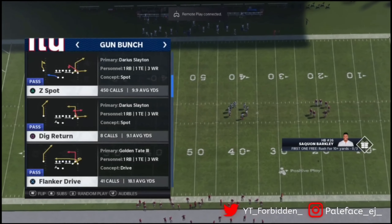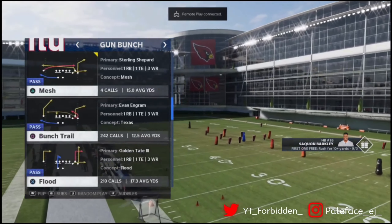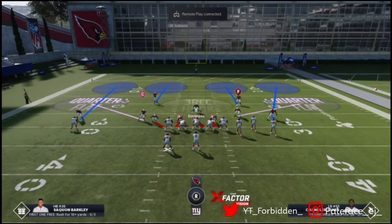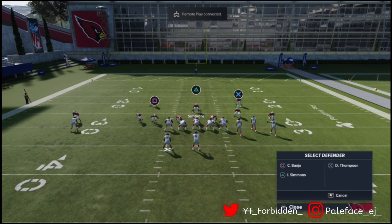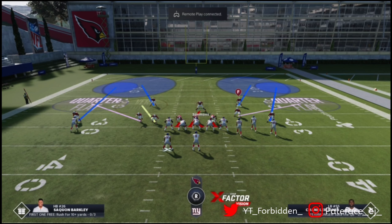This is also a very good spread defense. We're going to go against flood. What you're going to do: come here, audible down to cover 4 show 2, press your defense, blitz your user, spy your safeties — L1 and triangle, sometimes it flips. Then put this linebacker on the outside with linebacker adjustments square and put him in a vertical hook. That's why I really like 335 match — because you can get that vertical hook right there.